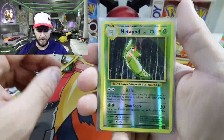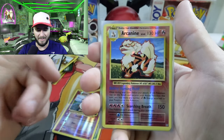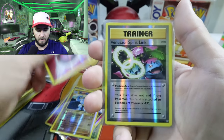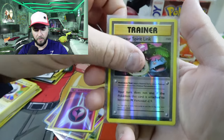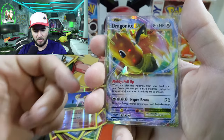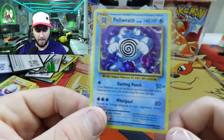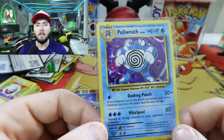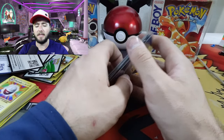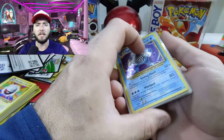Let's go through the hits one more time. We got the Reverse Holo Metapod, the Growlithe, the Arcanine — my personal favorite — Machoke, the Energy, Venusaur Spirit Link, Ponyta, the Dragonite EX, and the Poliwrath Holo. Very, very nice. Let me know down in the comments — can you challenge my gym? Leave a like, hit that subscribe button. We post videos every week and I will see you guys in the next video.